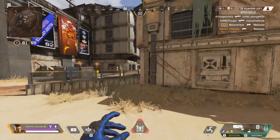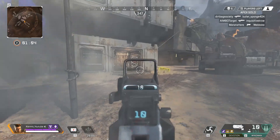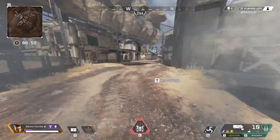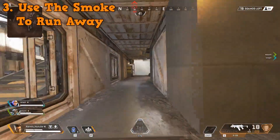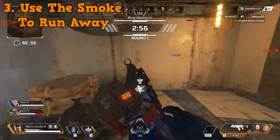Tip number three: all Bangalore players know about this one. If you're ever in a losing situation — teammates are getting downed, you're low on health, or you get third-partied — you can use the smoke to run away. Along with Bangalore's speed boost, putting smoke on the ground means that unless there's a Pathfinder or Octane nearby, you're gone. It's a pretty good way to escape.